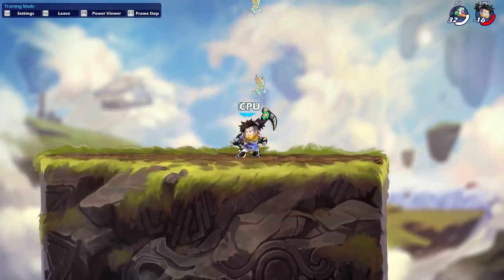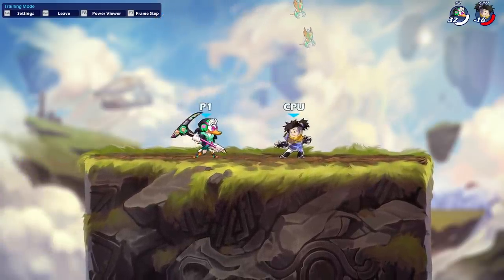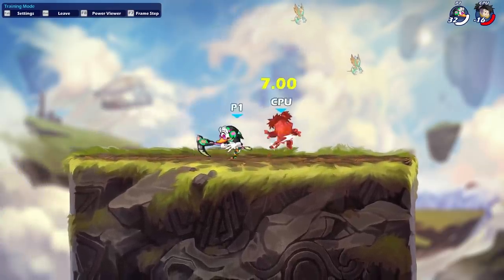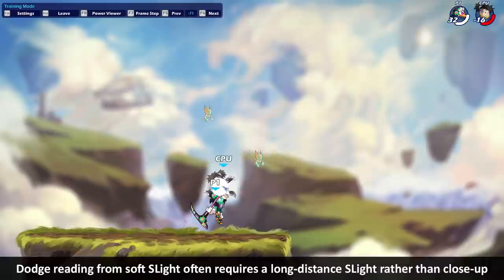Along a similar vein, you may find yourself overshooting this move a lot with dodges like that because you do have to hit it with this very edge of the sidelight. You have to do it very, very accurately so that the edge hitbox and the active frames can pick up at the very, very end.